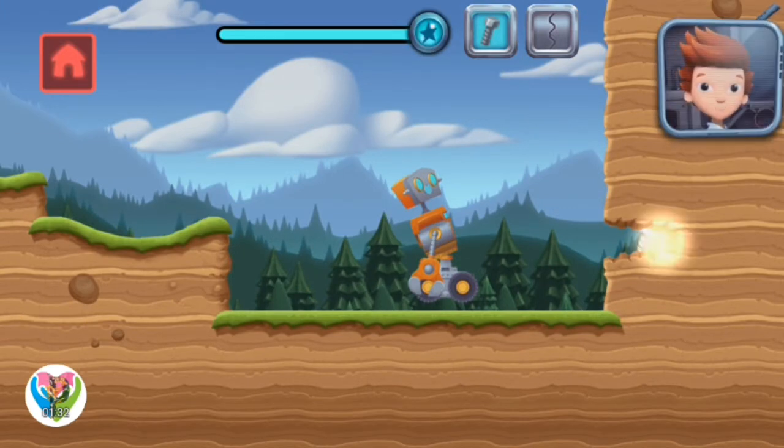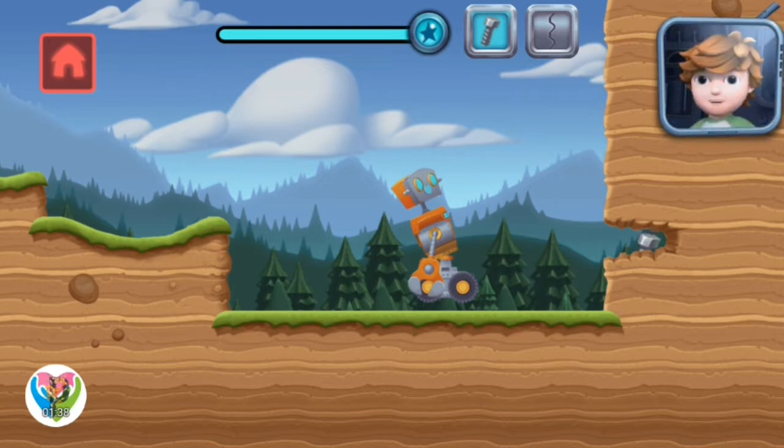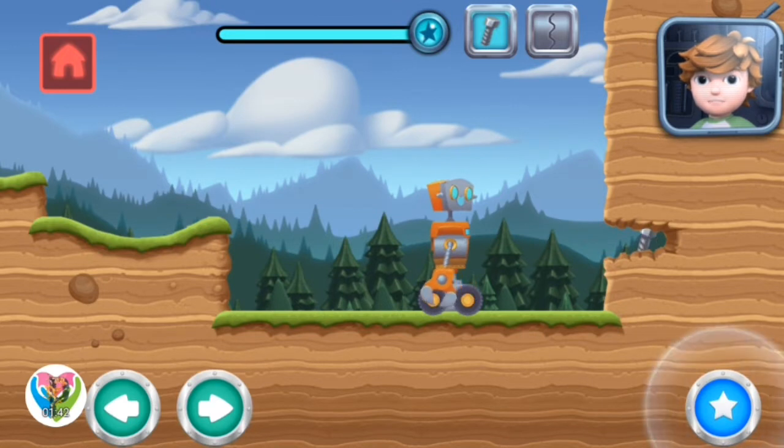Oh no! Do you see that bolt? It's stuck in that gap! How are we going to get it? Hey Jet, it's Sean! Those pincer arms look like they could reach in the gap! Tap this action button to use the robot's arms! You did it!